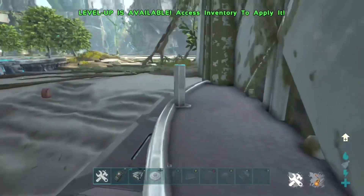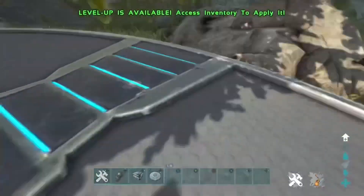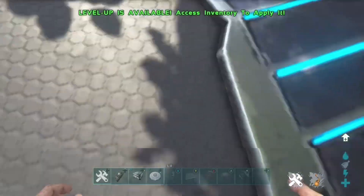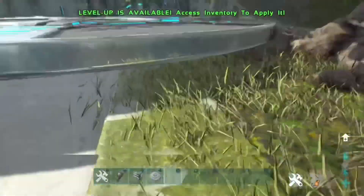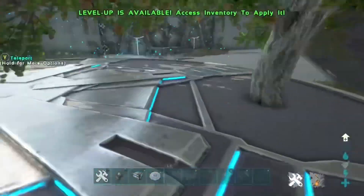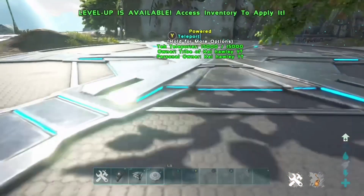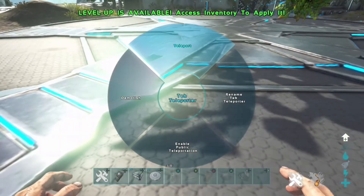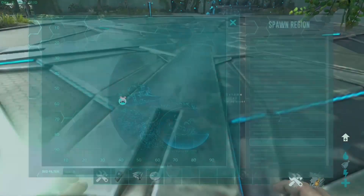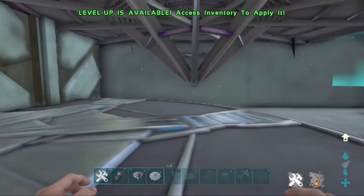Run over to the other teleporter placed outside of the mesh. You want one outside the mesh and one meshed into the structure. Then stand as far back as you can — sometimes it won't let you teleport, so walk forward a bit until it allows you to. Keep walking and spamming the interact button on Xbox until the teleport option comes up.